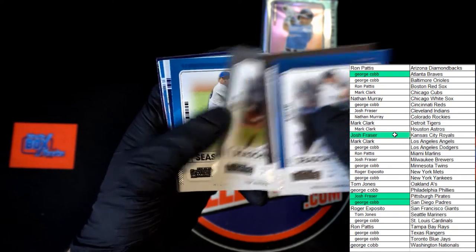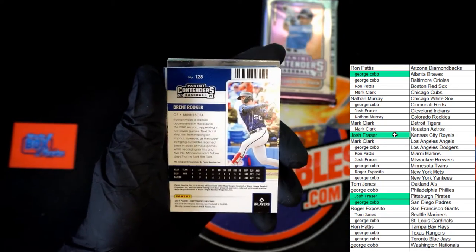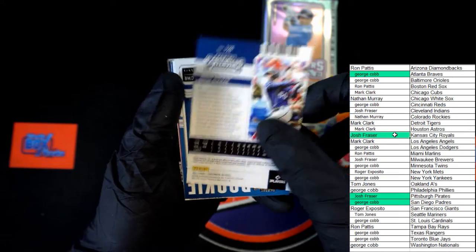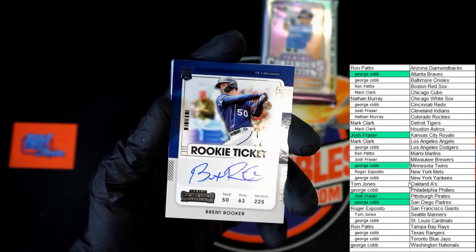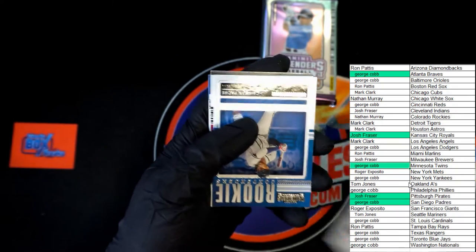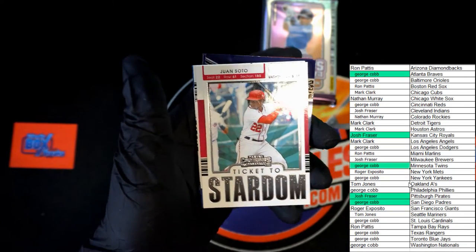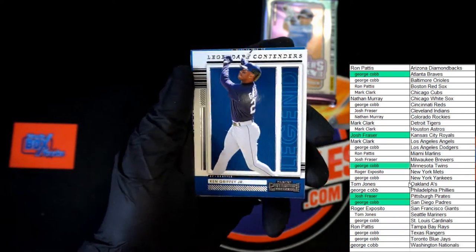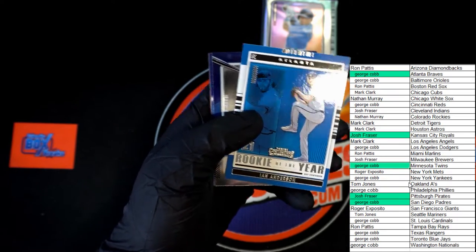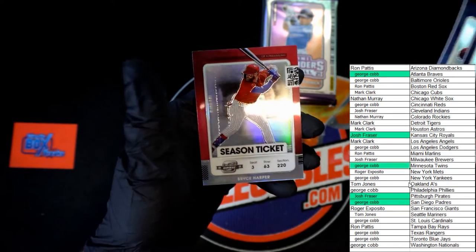Bichette, Tatis, Anderson. Blue foil Carlos Correa. Brent Rooker for Minnesota, the Twins. Rizzo, Anderson, Rizzo and Bryce Harper.